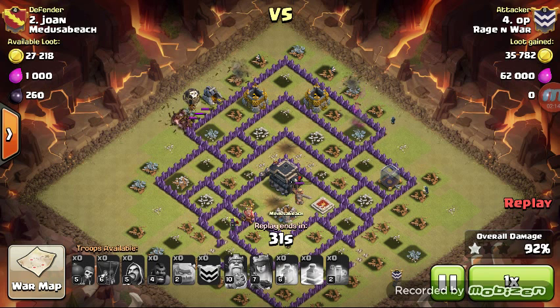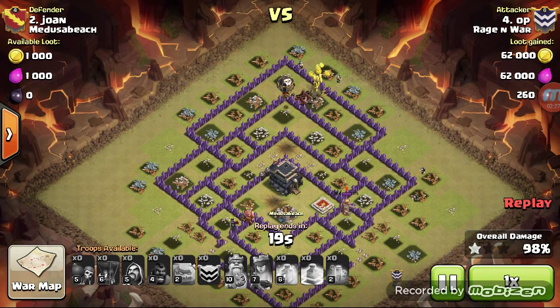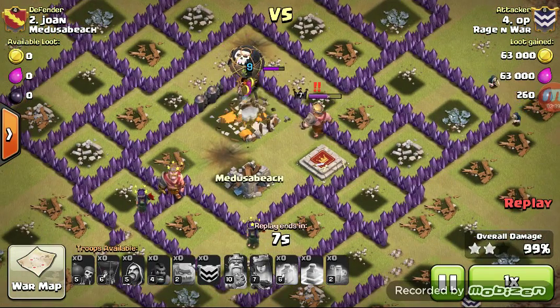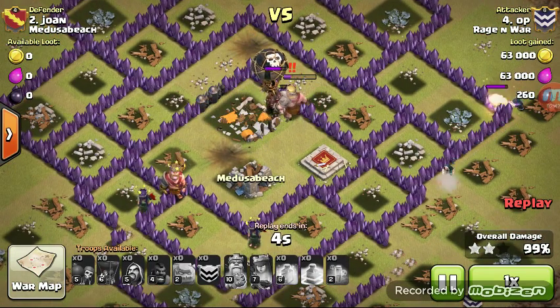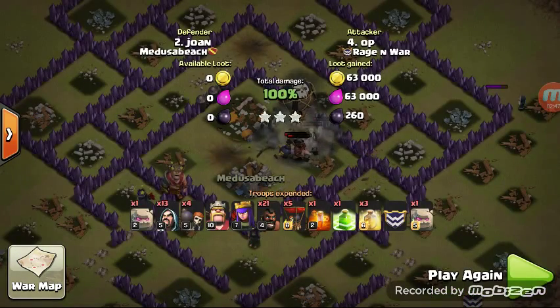That's great because as the Hogs and the Balloons work their way through a base, they're going to be on the opposite side of the base. When they clear all the defenses, they're going to start clearing whatever structures are on that last side. So if you put the Wizards on the side that the Hogs or Balloons first started at, they will start clearing that side of the base for you. What's left is just the Town Hall and the King. The Balloons and the Hogs are going to stop and get that King, but there's not enough firepower left — and OP gets that 3-star.